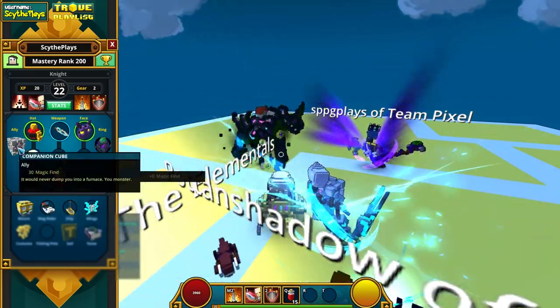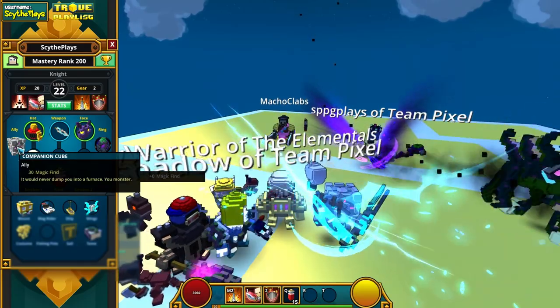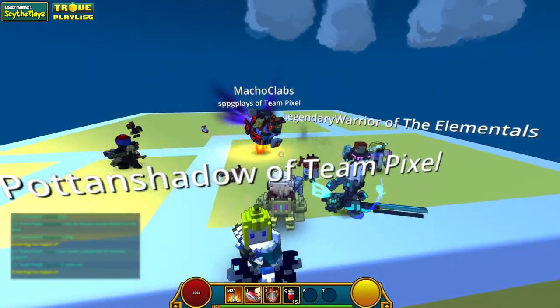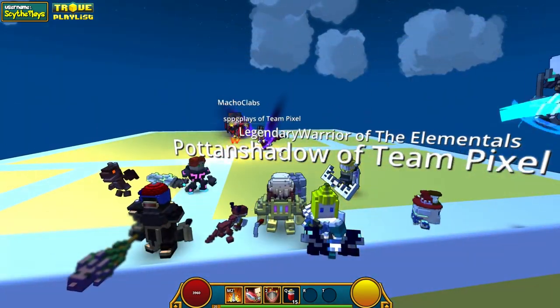The companion cube gives you 30 magic find. You are also going to get two orange boxes, so you're going to be able to use one yourself and give another one away to a friend, or just sell it to somebody else in-game.